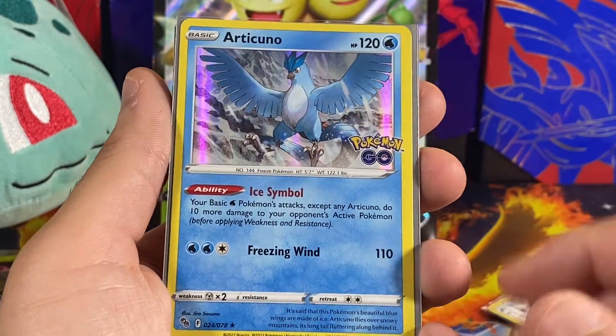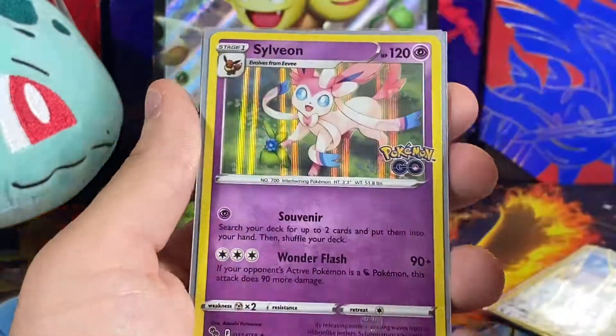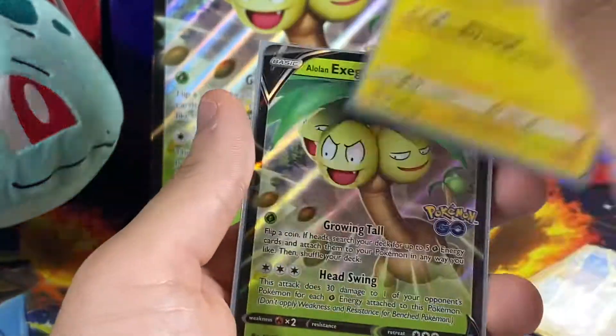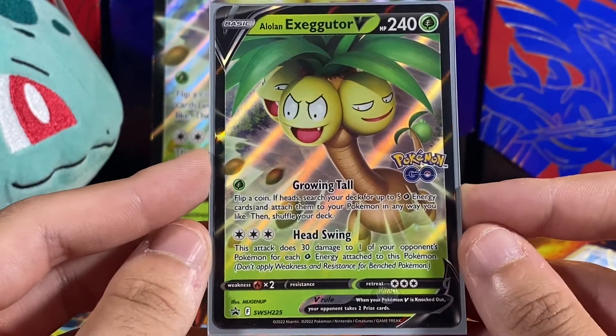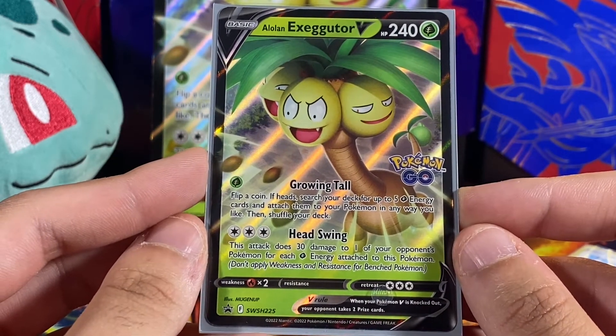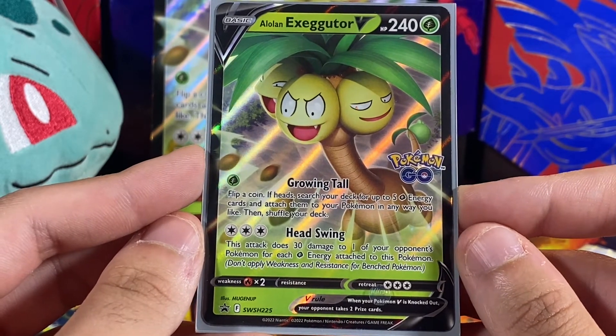It looks so much better in the non-reverse form because you can actually see it and see its attacks. We have the Articuno pair, the Venusaur, Sylveon, and of course that Pikachu. And can't end the video without the Exeggutor. Anyway, thank you all for watching. Hope you enjoyed the video. Please stay tuned for more videos, including the Elite Trainer box video, which hopefully will be coming up in the next week or so. I'll see you all in the next video. Peace out.